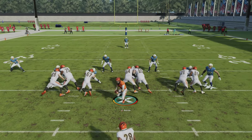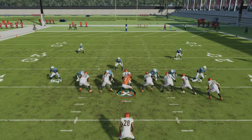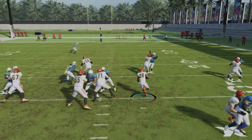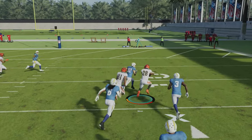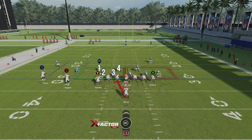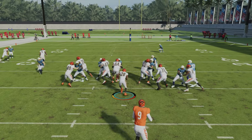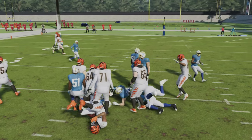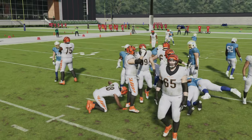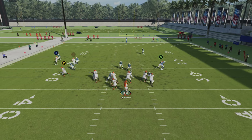While there are times you can be successful running the ball into a red zoned area or manipulating zones with motion, there is one instance where you should almost always audible out of a run — when you see a stacked box. A stacked box is when the defense has eight or more guys within that area. Outside of a goal line formation, you should instantly be audibling out of a run and into a play action or quick throw, like a slant or out route. A quick throw will bust a stacked box more often than not.